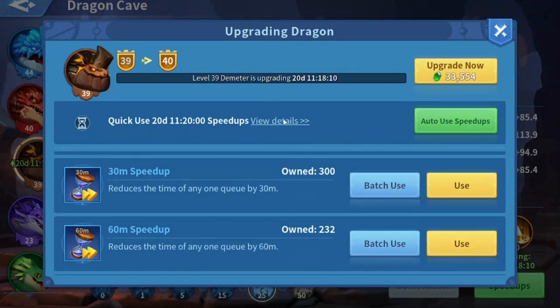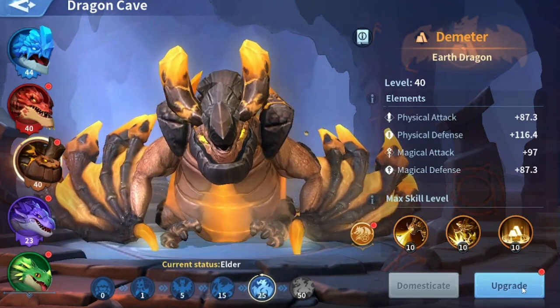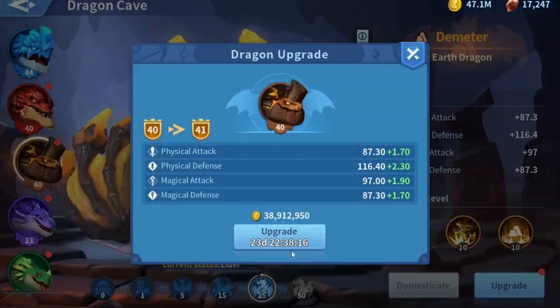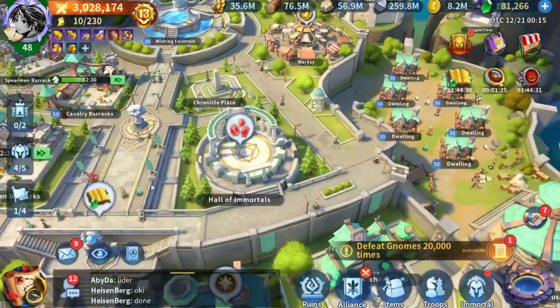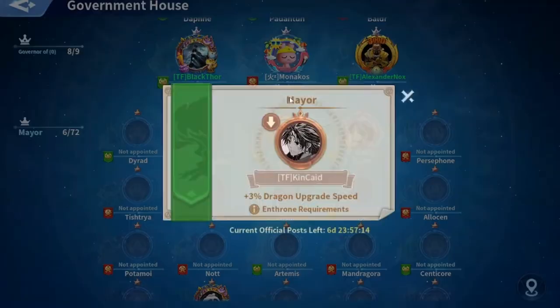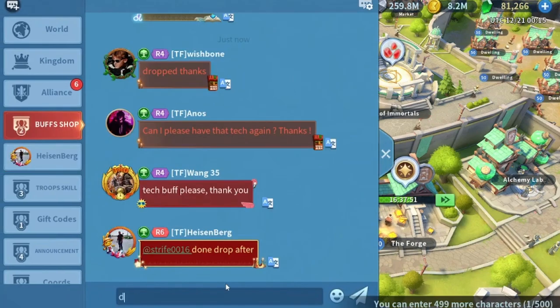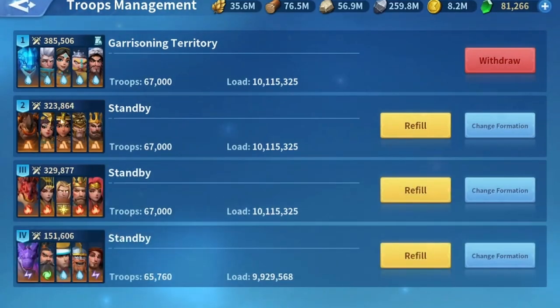20-day speedups used and we got it to level 40. We click upgrade and unlock the talent. We're just gonna leave it here for now. We unlocked the talents for the dragon finally — I've got around 4 to 5k power increase.